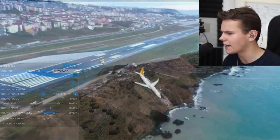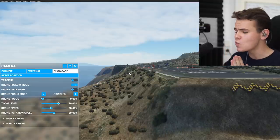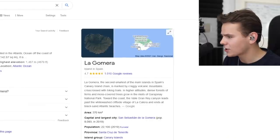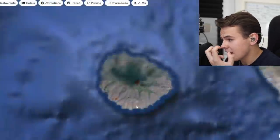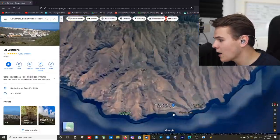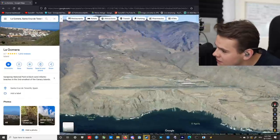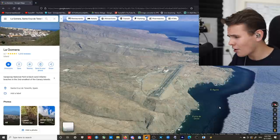Well, I know one airline that definitely shouldn't fly here. Hey guys, welcome back to the channel, welcome back to an island — this is the Canary island of La Gomera, which is a very small island. But of course, even a small island like this does need its own airport, and it does. Here is La Gomera airport, right here — a 1500-meter long runway airport. It has some very interesting features; the terrain is the most interesting part for sure.